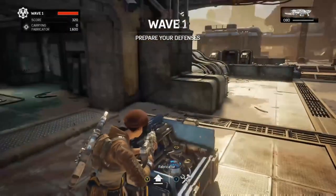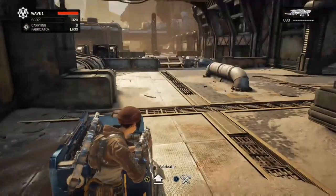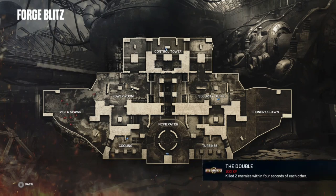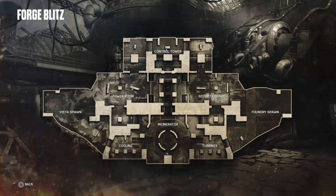And with that, that is the Forge Blitz Vista Spawn Basics Tutorial. I have map overview, boss widget, and everything coming right up. Here are map overviews of the spawn.